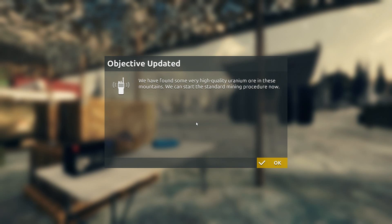We have found some very high-quality uranium ore in there. Not more uranium. We can start the standard mining procedures now. Of course.